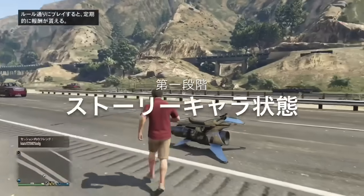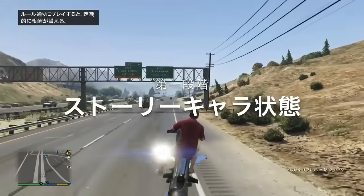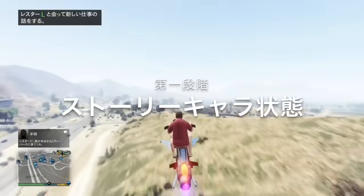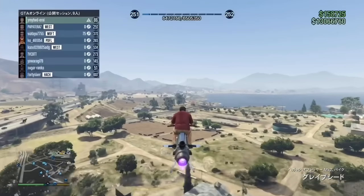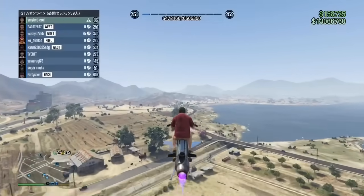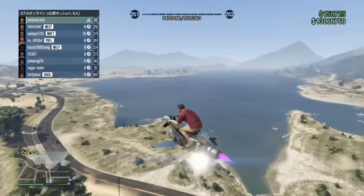これが第一段階、ストーリーキャラの状態と言います。例えば、下十字キー長押しでストーリーキャラ・違うキャラに切り替えて下十字キーを離す。警告を×と押すと、そのもう一人のストーリーキャラにワープして、普通にストーリーをやっているような状態です。また、限りなくストーリーに近い状態なので、